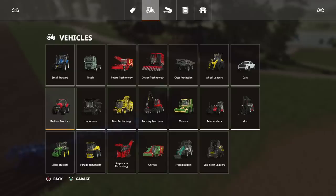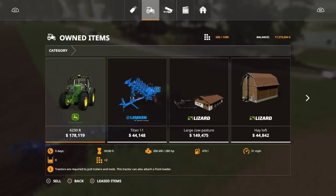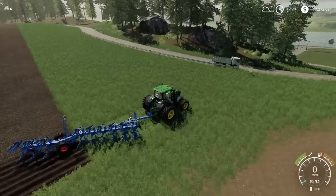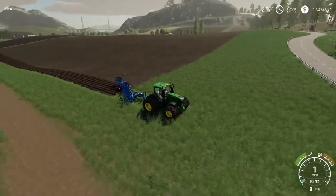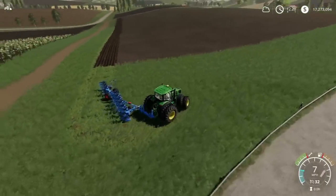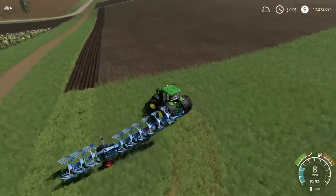In the vehicles menu under garage, you can see your vehicles. At the bottom it says sell, back, and leased items. At some point there's a tipping point — when your vehicle needs repair, there will also be a repair option at the bottom. You don't have to go back to the store; you can do it from here. The same applies to your machinery. I'll see you once the field is done.